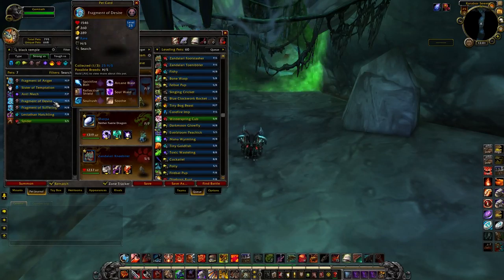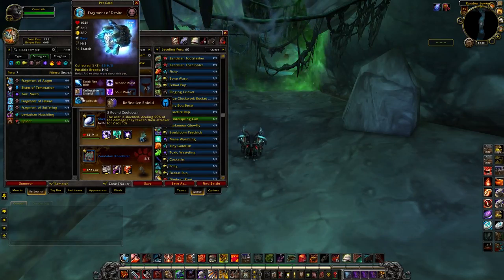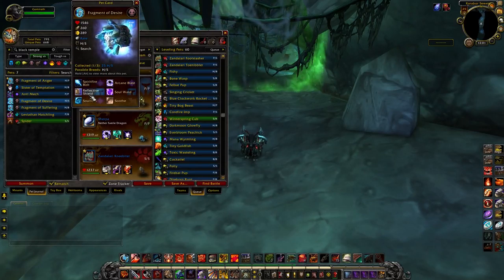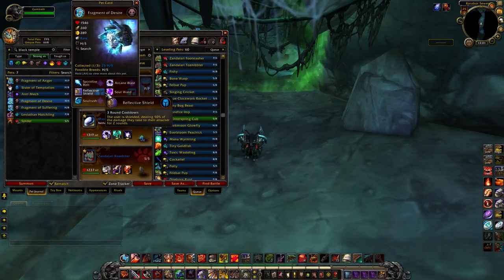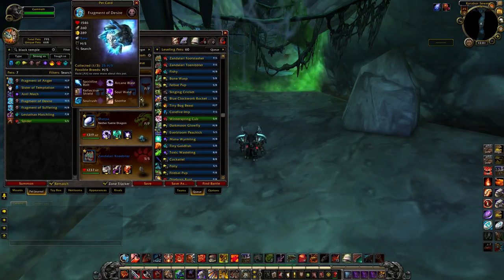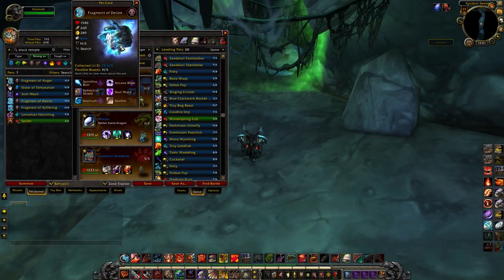Next are the Fragment of Suffering and Fragment of Desire. What makes the Fragment of Desire kind of cool is Reflective Shield — there's not a ton of pets in the game that have it. It makes the user's shield deal 50% of the damage they take back to the attacker. That also works if you get hit by a really heavy attack, reflecting 50% of that damage. It's less impressive against small multi-hit attacks like Flank or Fury, but really impressive if you can use it to stop something big like Soul Rush or Conflagrate.